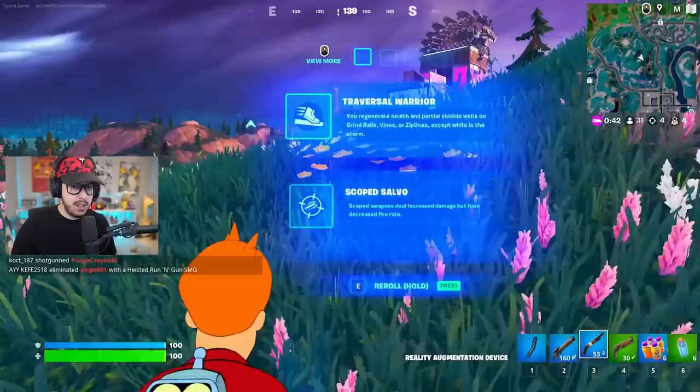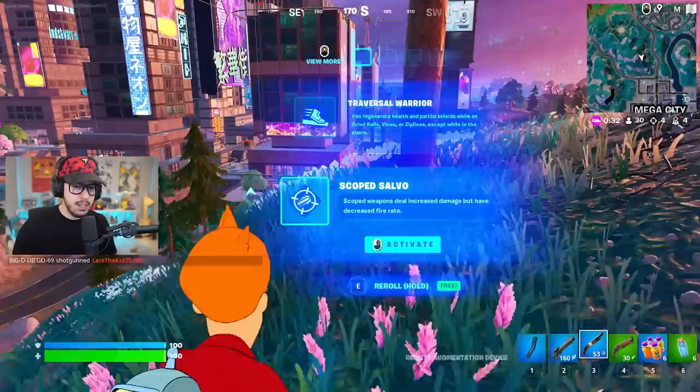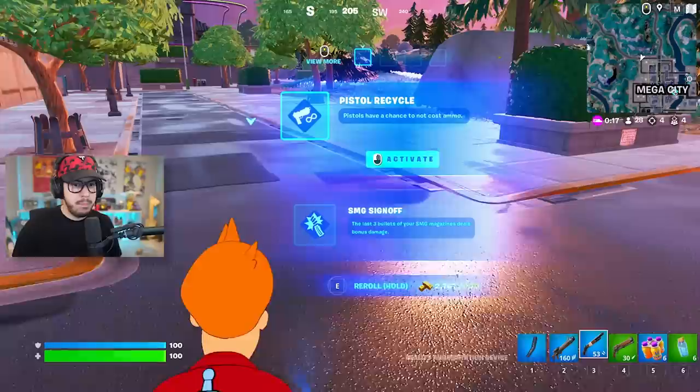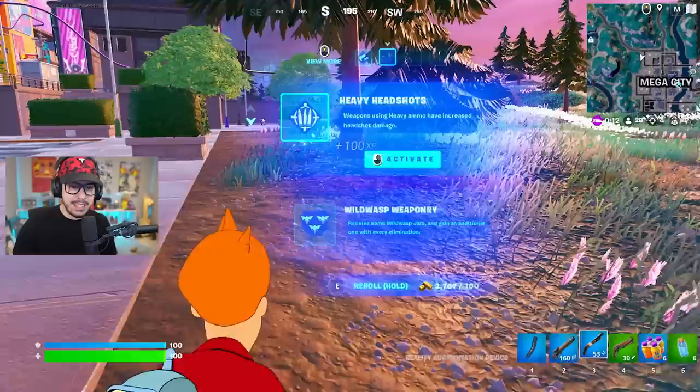We're gonna go get the new mythic item but first let's talk augments. We got scope salvo - scope weapons deal increased damage but with decreased fire rate. This is great for any weapon you scope in with, like the MK Alpha or the thermal DMR. This is a brand new augment but it won't help much with the pistol.